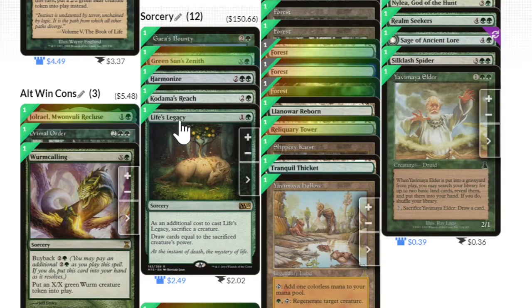This card draws a lot. If it's early in the game and I can get Multani out, I can sacrifice Multani to draw a lot of cards and then just replay Multani for two more mana — but much, much bigger.